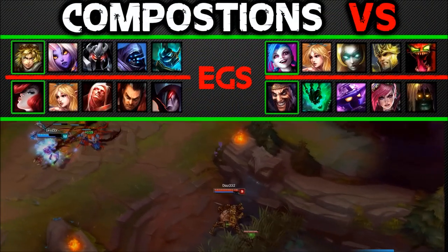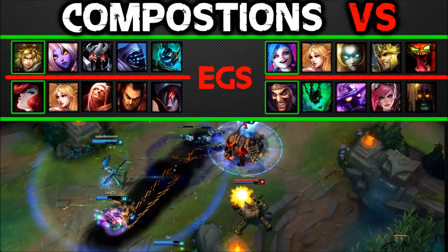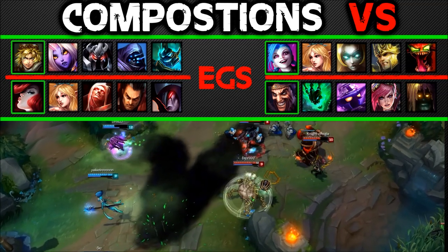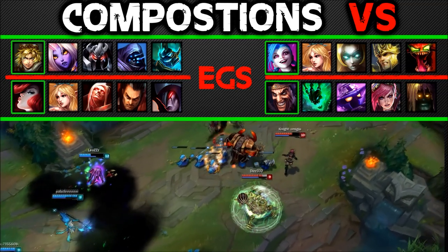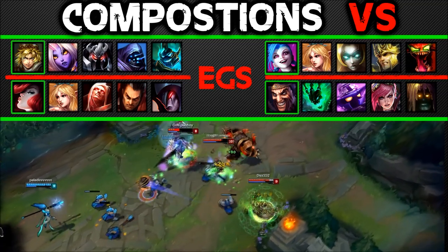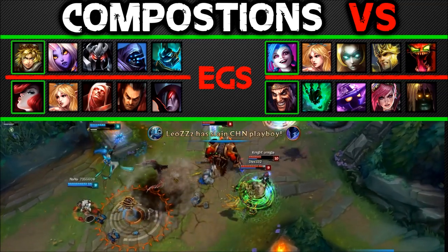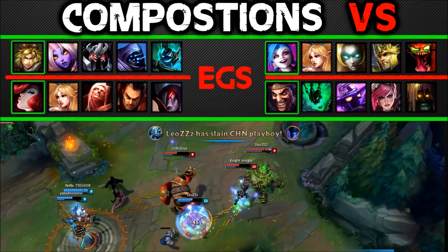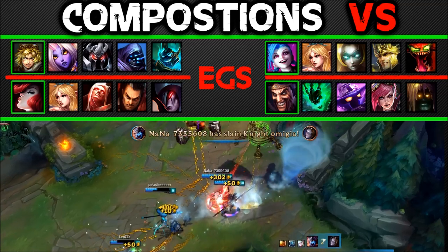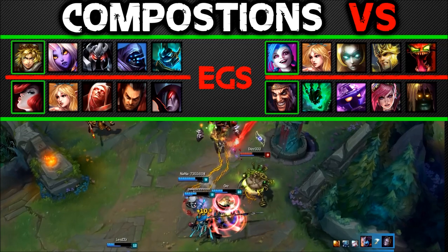Compositions to pick Urgot versus. Urgot works well against bruiser compositions and compositions with no real pick potential, as most AD Carries don't like that. Urgot can also work well against a bursty comp that doesn't really care for an AD Carry's protection. This means they will focus you, and since you're a tanky Urgot you're not really going to die — it's like them focusing the tank. This tactic went out of favour in season 2 but it's still very effective.